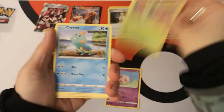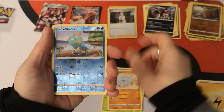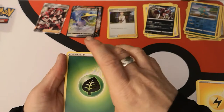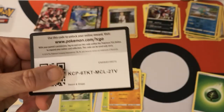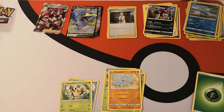We got a Munna, Roselia, Turtonator, Blipbug, Raihan. Reverse holo Turtonator. We got a Cramorant V — very nice. We have a Grass Energy, Sableye, Thwacky, Lucky Egg, and there is your code card.